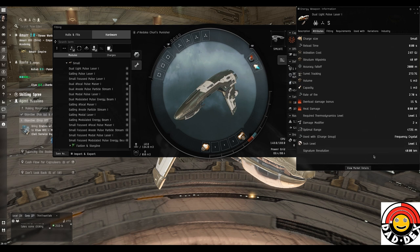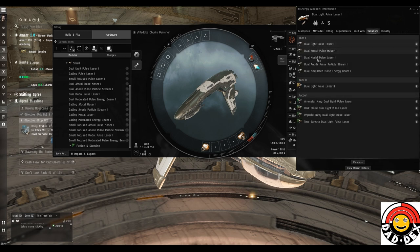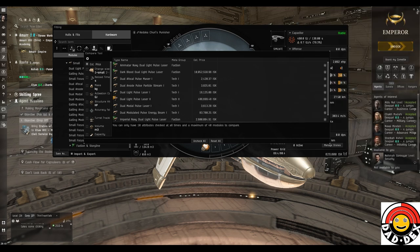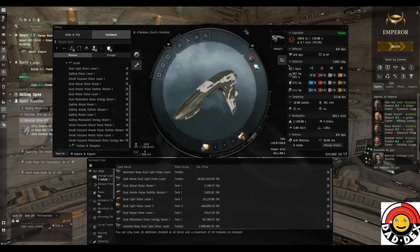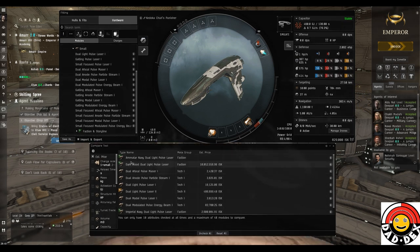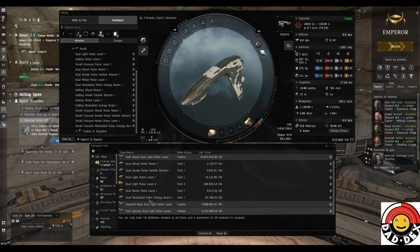Price is also a variation. On the variants tab you'll see all the tech one variants at the top, tech two in the middle, and faction variants at the bottom. Faction variants are very expensive - they can be easier to fit and perform better, but we won't talk about those too much now. We're going to hit the compare button at the bottom of that screen. As you can see we have all those variants of the pulse laser, and we can choose which ones to see - I'll control-click all the faction ones and right-click to remove them.